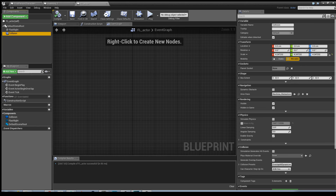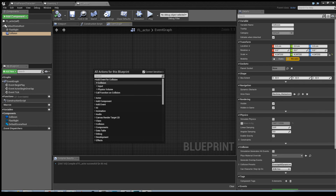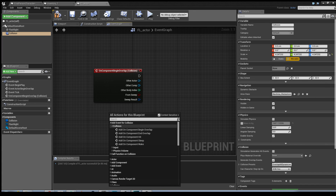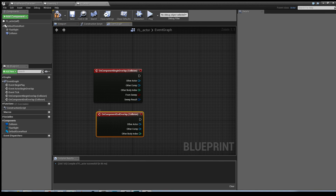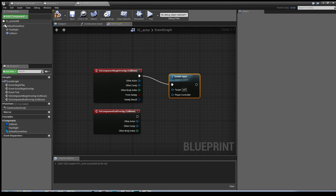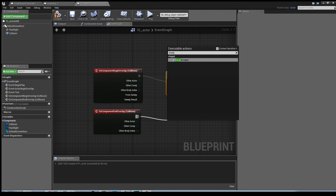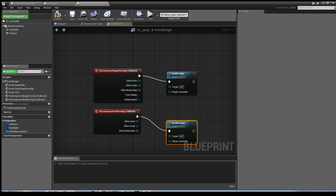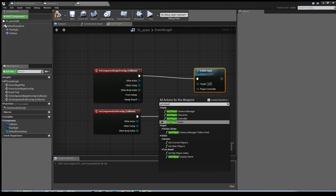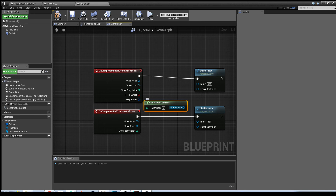Click on Collision, right click, and add a collision event: Add On Component Begin Overlap. Select it again and add On Component End Overlap. From there we need to Enable Input - so when the player enters the collision it enables input. And when the player leaves the collision box we want to Disable Input. To do this it has to communicate with the player controller. By default player index is zero, which means the first and only player in the game, so it communicates directly to them.